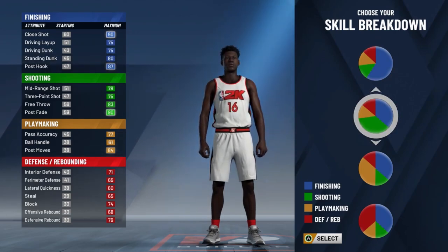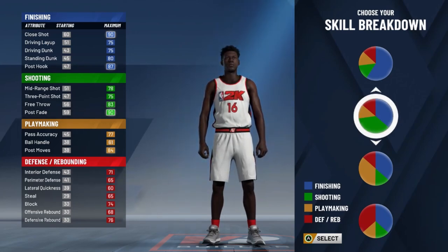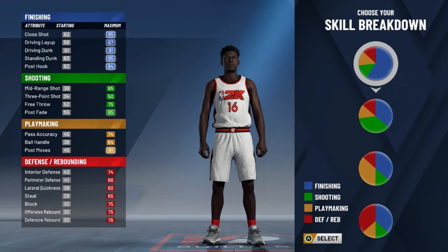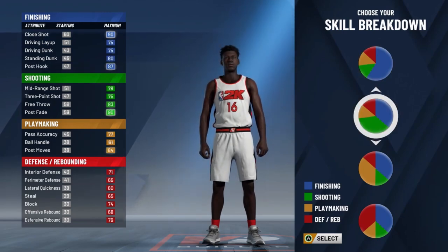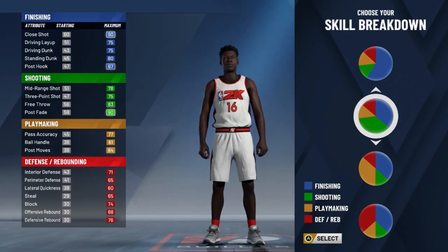Next one. We got about a halfway shooting, halfway finishing. Let's check out the stats — he can dunk and he actually could shoot. This one is not bad at all. Let's check the defense. The defense is not bad either. But so is the other one — that one's trash too. If both defenses are trash but this one can shoot too, this one's not a bad build. This build is actually pretty fire. I would recommend this build.